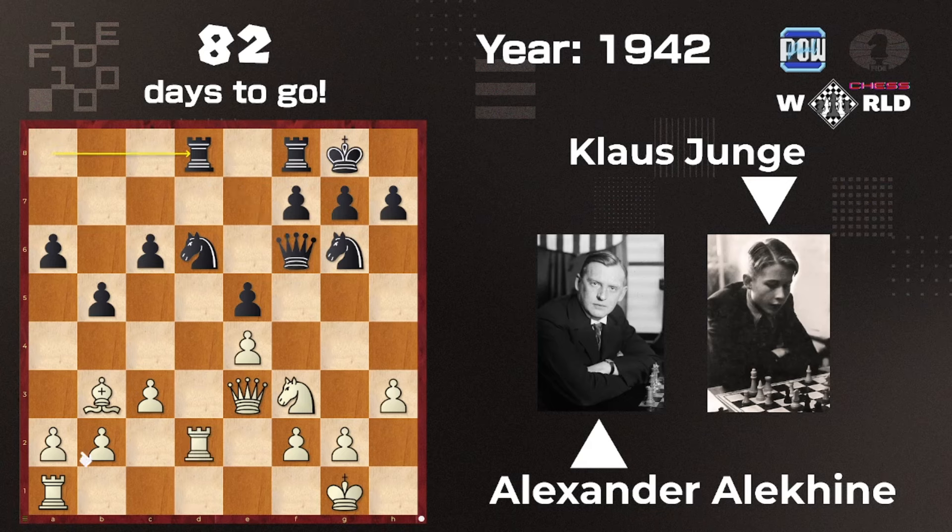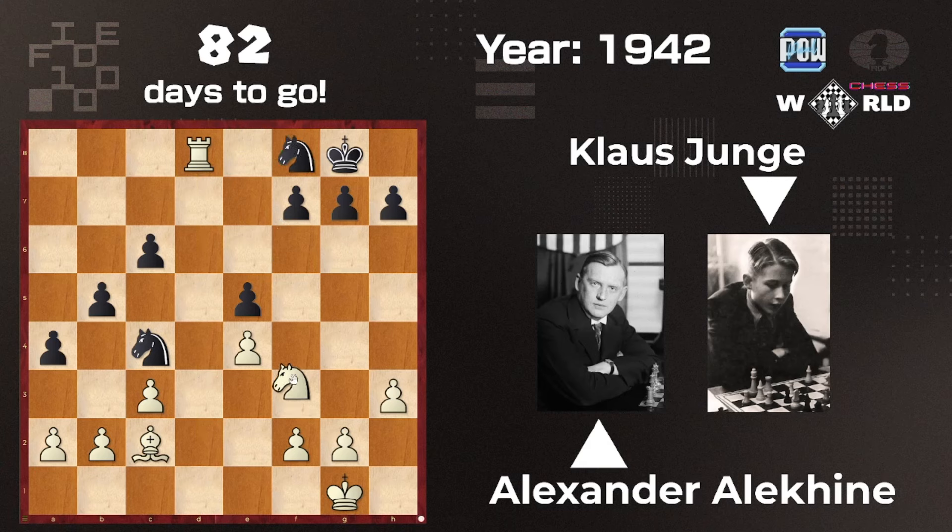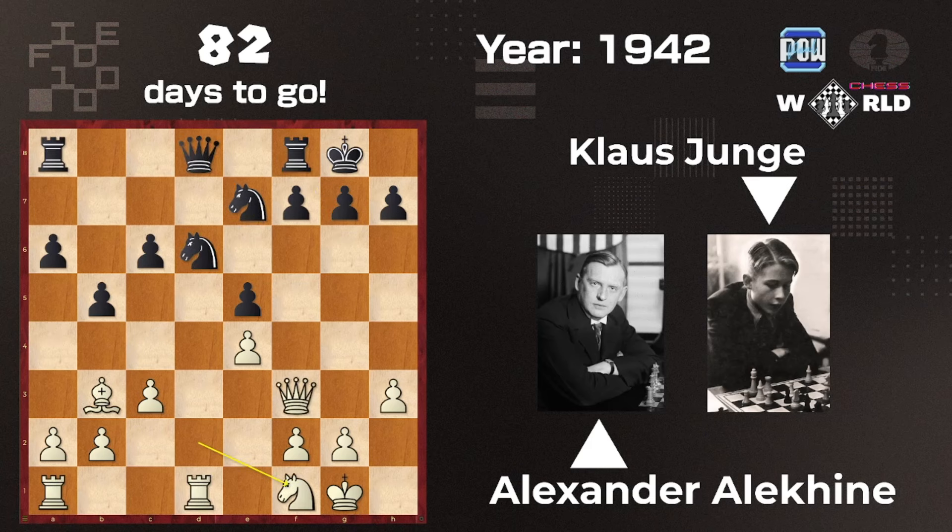Rook ad8, Rook ad1, a5 — it's still working as usual — and a4. If he goes here, probably — wow — doesn't stand a chance. Sacrifice here, takes — there's no choice — and Knight. So that's a five-point advantage for white. Knight f1 was the bad move. Queen c7, a4, Rook ad8, Knight g3, and Knight ec8.